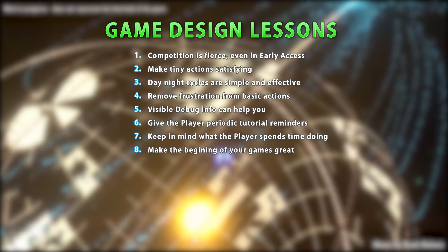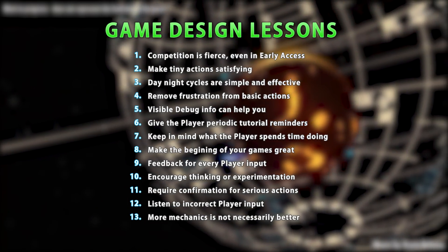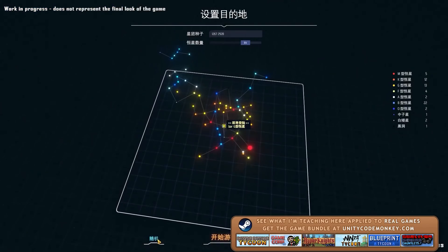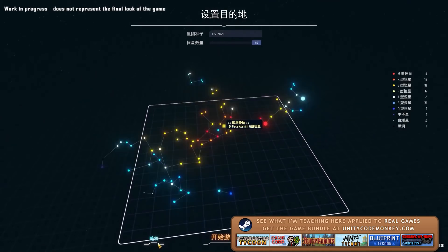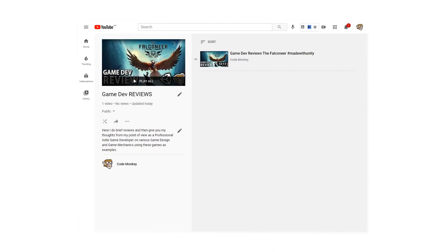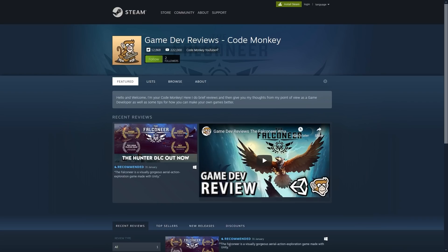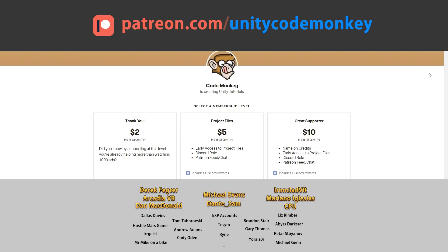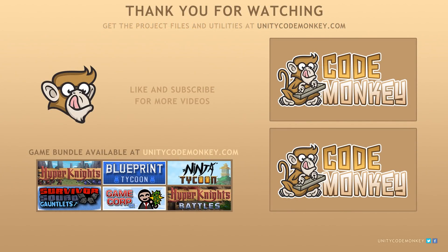Those are my thoughts on Dyson Sphere Program, a game made with Unity. I definitely love playing this one — it's really my kind of game, and if you're a fan of factory automation management games then this is a must-play. As a Unity developer it is excellent to have this game as an example of the kind of skill that is possible to achieve with the engine. This is my second game dev review and I've made a playlist and a Steam Curator page to group them all. If you enjoyed the video and found my thoughts on game design helpful, consider liking and subscribing. Go to patreon.com/unitycodemonkey to get some perks and help keep the videos free for everyone. Thanks for watching and I'll see you next time!